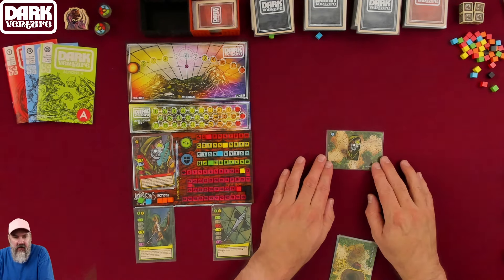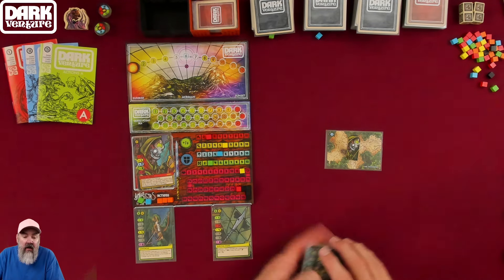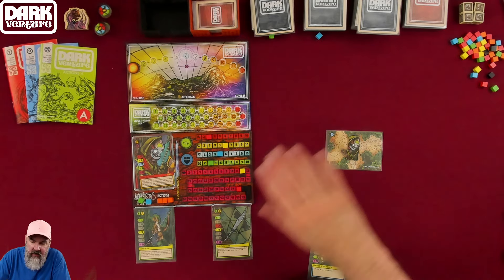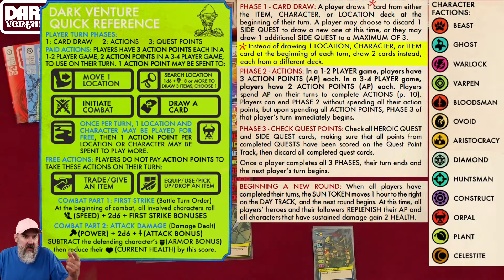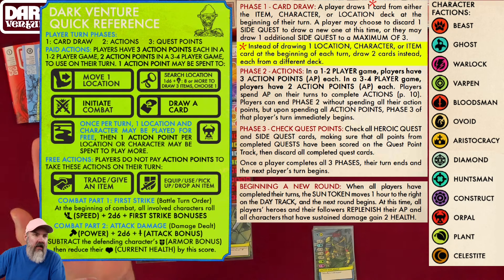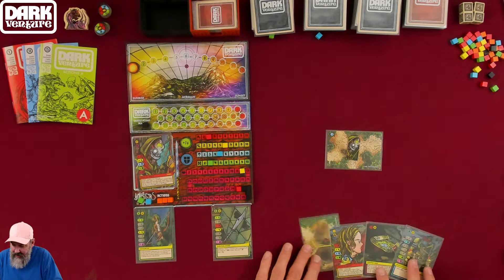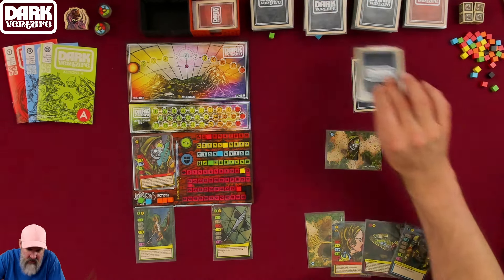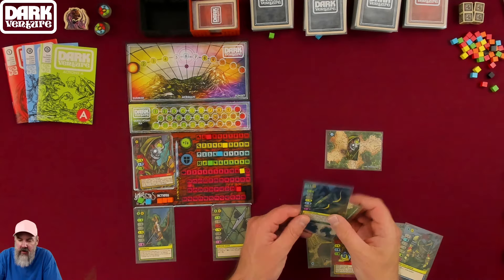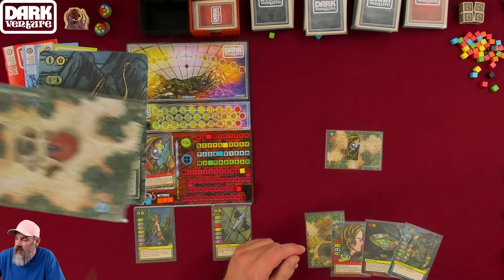Before I forget, I always forget to draw the cards you can start the game with. On turn 1 in Phase 1 — card draw — I get to draw 2 cards. Knowing my starting hand, I'm going to draw an item and a location. The item we drew is a different bow, and the location is Gargan's Clearing.